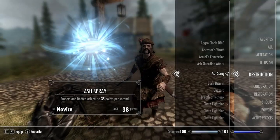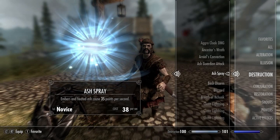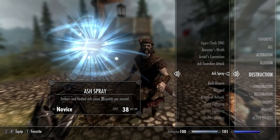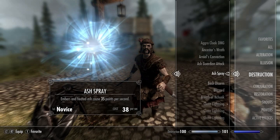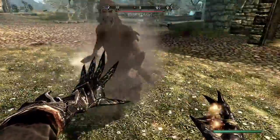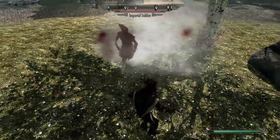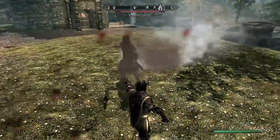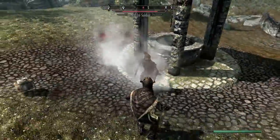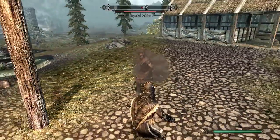Now moving on to Skyrim's unobtainable destruction spells. First up we have Ash Spray — embers and heated ash cause 35 points of damage per second. This is a novice level spell and it costs 38 magicka per second. I like this spell, I like that sound — it's pretty cool.